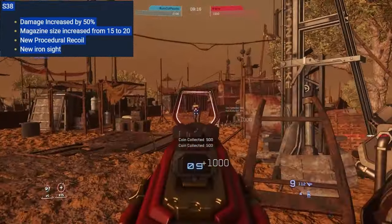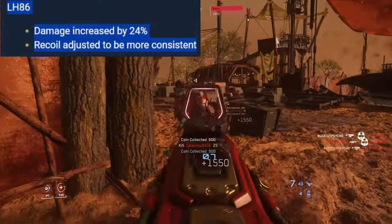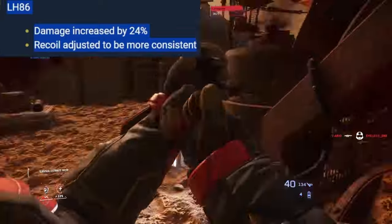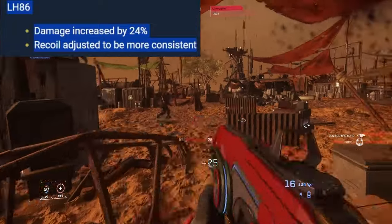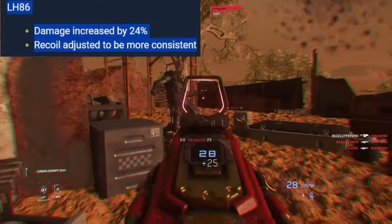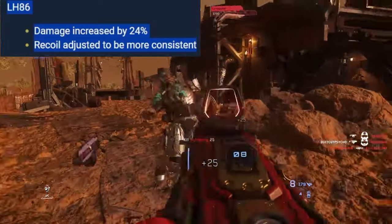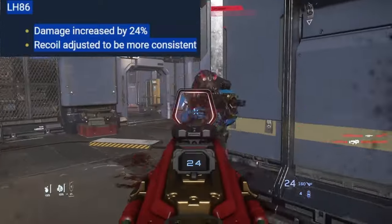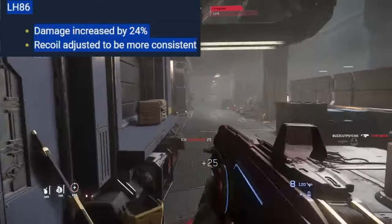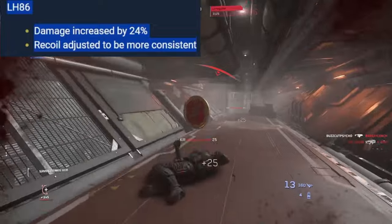LH-86 — the Gemini fully automatic pistol, one of my favorites. It's like having a submachine gun in one hand. Damage decreased by 24%, recoil adjusted to be more consistent. The big problem before was it couldn't really be aimed. The damage increase lets it get more than one kill per magazine, which is the point of these changes. When you see damage or magazine size increases throughout, think about it from that angle — getting more than one kill per magazine.